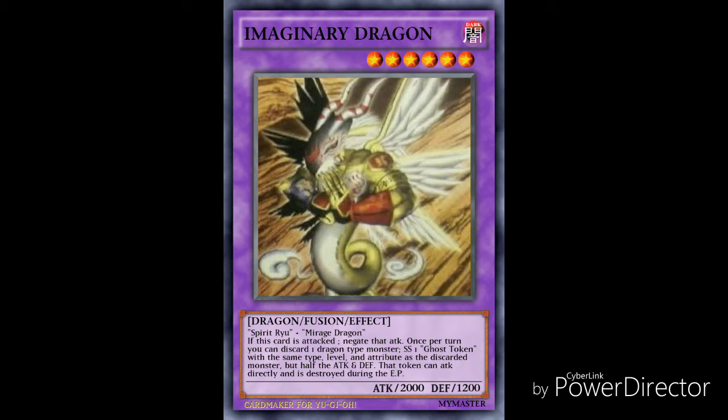The way I'm reading this effect, it works as a continuous effect, but even if Mirage Dragon's effect is negated, that token would still be destroyed because it's part of the effect when it was summoned. I feel this card is really good — maybe not the best card in the world, but it has a pretty great effect. It might have been more useful back in the old days, and definitely back then this would have been a great card to have in your deck.